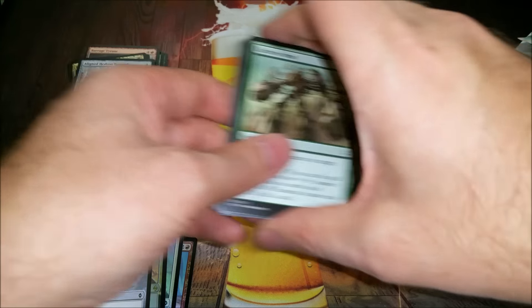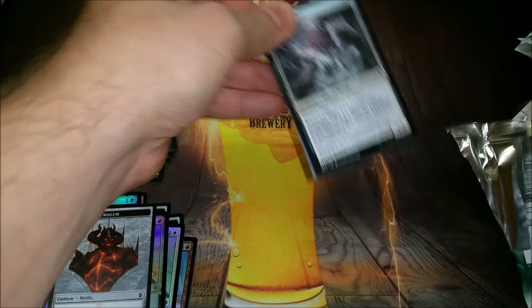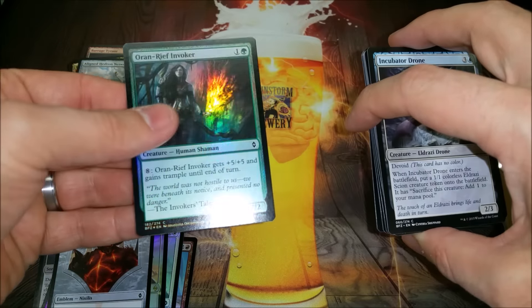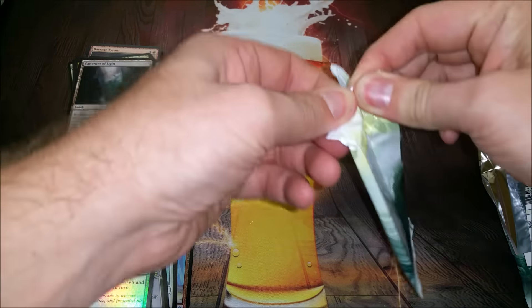Aligned Hedron Network. A few packs left to go — see if we can pull another mythic or something sweet. Oran-Reef Invoker — I like the invoker cycle — and Sanctum of Ugin. Looks like five packs left after this one.